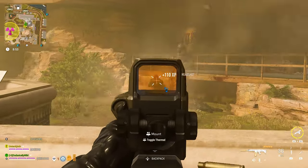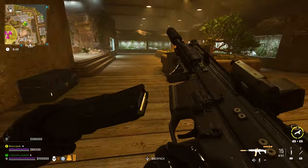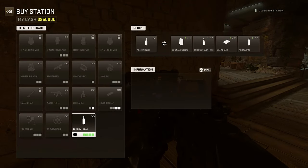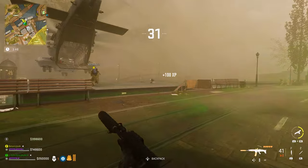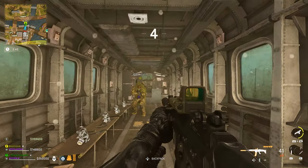Now you should have all your items: the bomb maker's blend from Ashika, the two vintage wines, the bullfrog's blowtorch, and the two calling cards. Go to any buy station across the map and barter for the premium liquor. Once you have the premium liquor, safely exfil. Make sure you're exfilling with your secure bag equipped, your larger bag stowed, and your premium liquor stowed. That is step three of the camo grind.